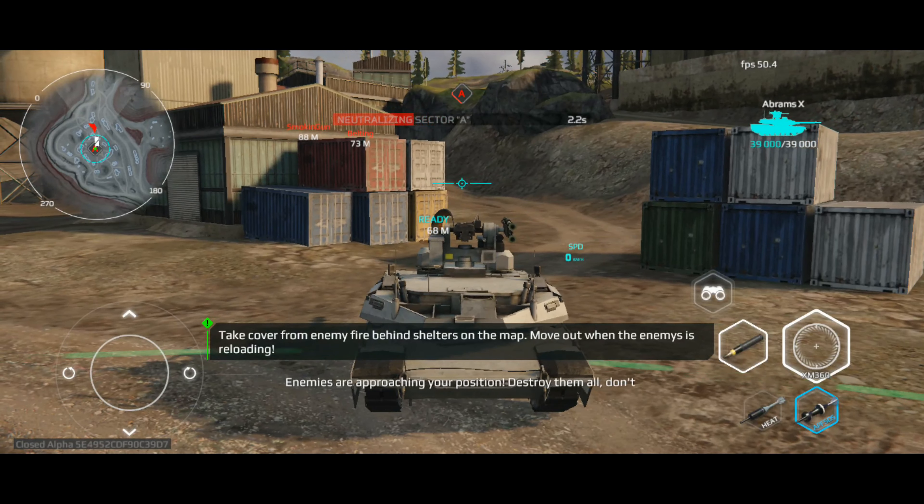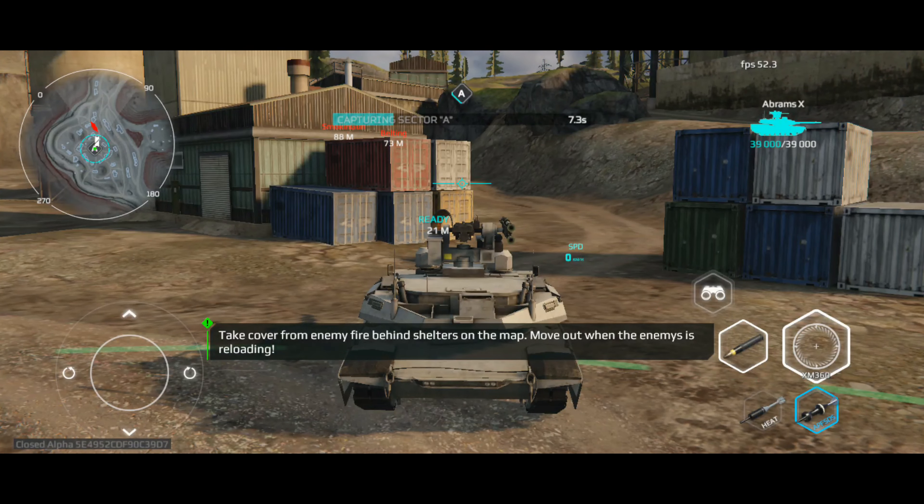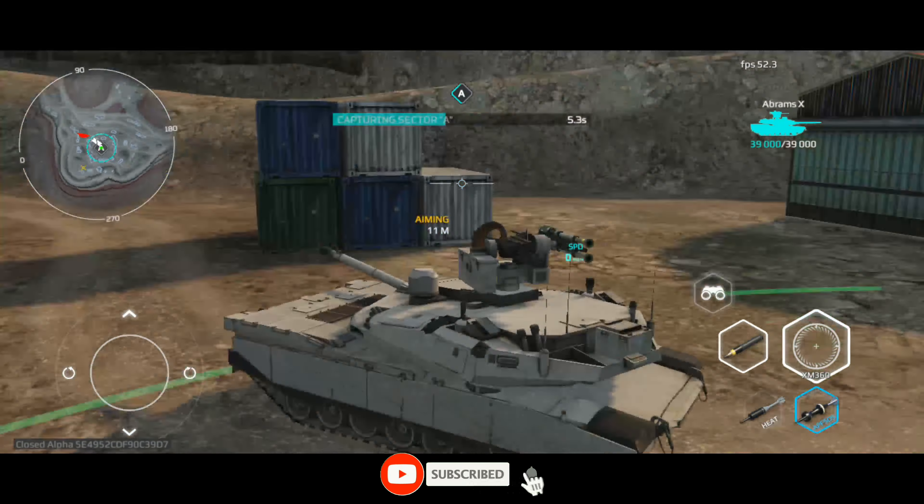Enemies are approaching your position. Destroy them all. Don't let them take your position. Take cover from enemy fire behind shelters on the map. Move out when the enemy is removed.